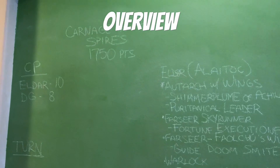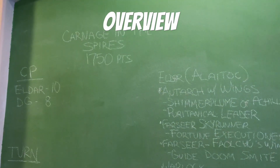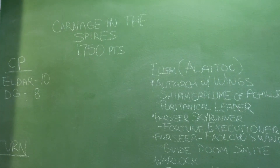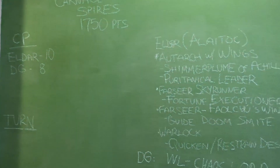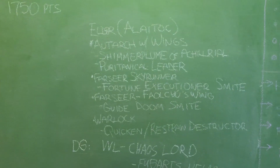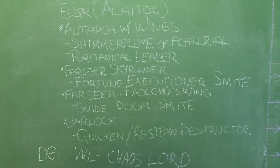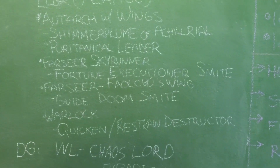Alright, Toddshamber fans, it's Doubleheader Saturday. We are going to try another Death Guard vs. Eldar battle. Carnage in the Spire is another 1750 points. Different changes here — CP are still the same, armies are still the same. What we are going to do is the Eldar are going to spend a CP to give the Farseer an extra rune of Fauchu's Wing so he can now fly.